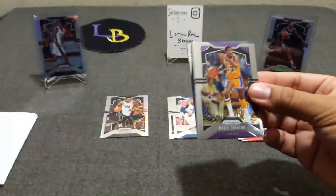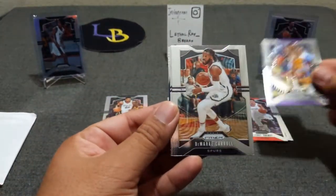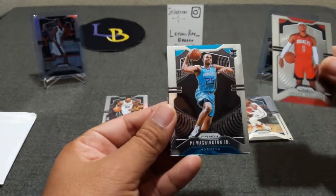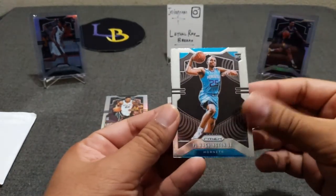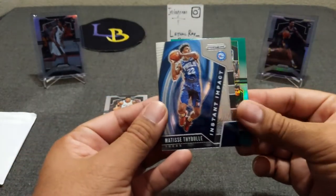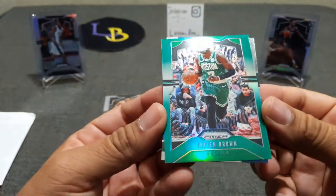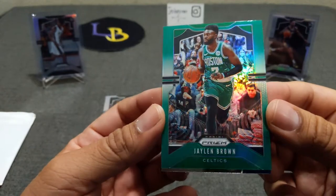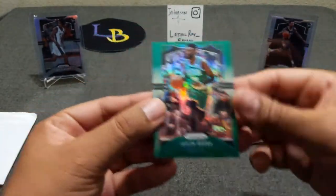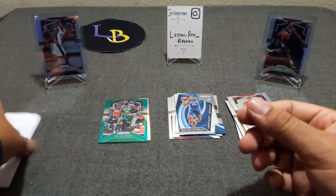We got another silver — it looks like it's a green Magic Johnson, go Lakers! Also Damian Lillard, Russell Westbrook, a PJ Washington base, and a Matisse Thybulle instant impact. The green is a Jalen Brown green — very nice. I'll say this for the Celtics, you know I'm a Laker fan, but the green on green looks pretty nice. That's a cool looking card.